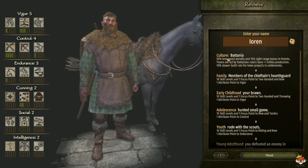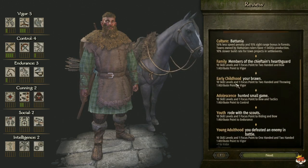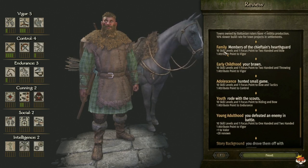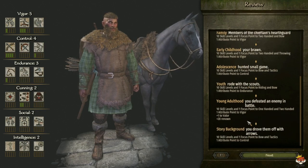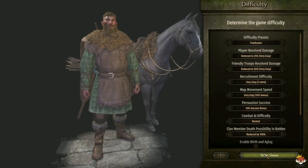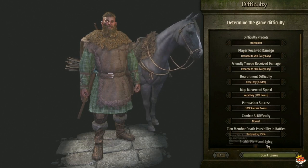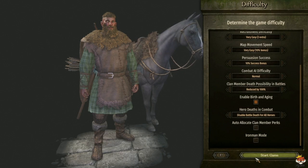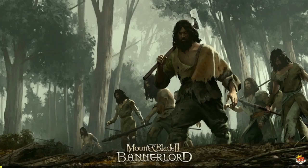Once you're done, you can check what you have — it will show your culture, your positives and negatives, and your chosen background bonuses. For example, a family choice might give you 10 skill levels in Bow and one point to Vigor. You can then pick your name and set your difficulty. By enabling birth and aging, your character will age and eventually die. In Campaign mode, your age is set; in Sandbox, you can pick your starting age.